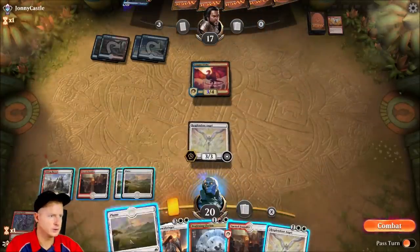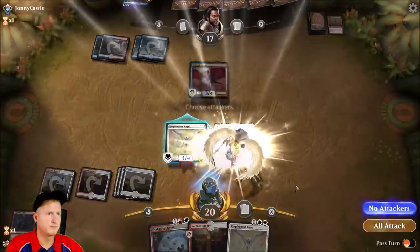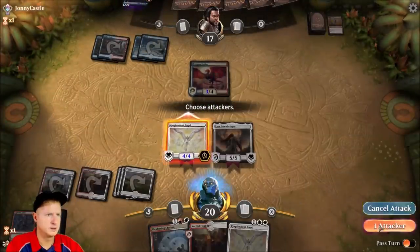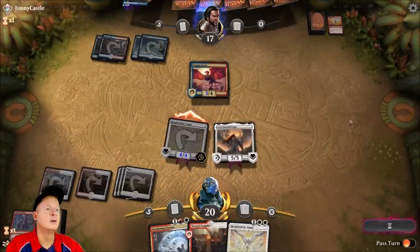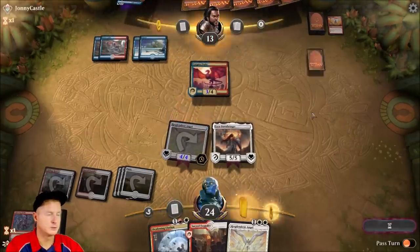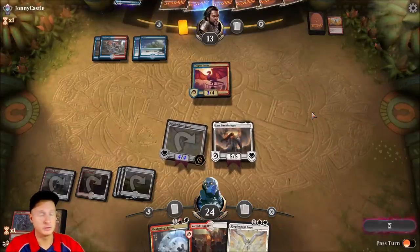He wanted to draw a card really bad and he did just that. And then we're going to attack with our four-four. I don't think he's going to want to block. That would be a terrible idea — thirteen damage. Really cool deck. I like this deck.